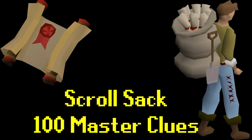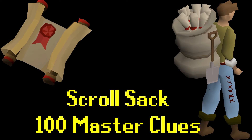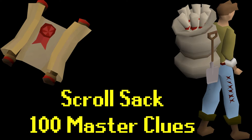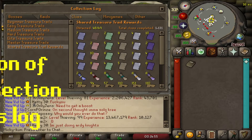Last but certainly not least is master clues: completing 100 master clues gives you the Scroll Sack, an equippable cosmetic item. At this moment in time I have 93 more master clues to do, so I've only done seven - and that one might take a little bit of time.